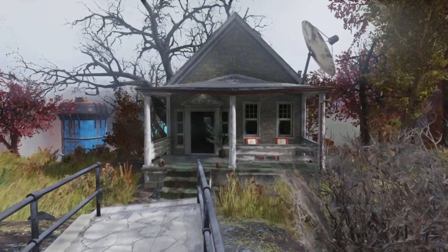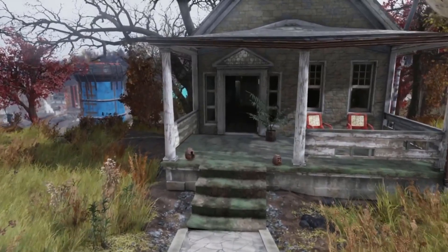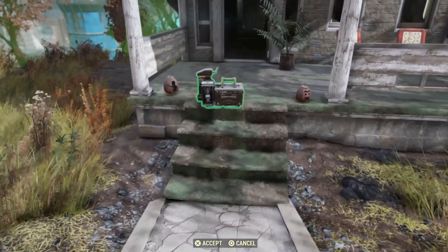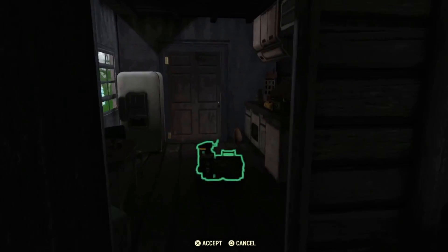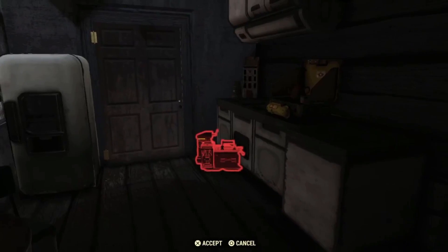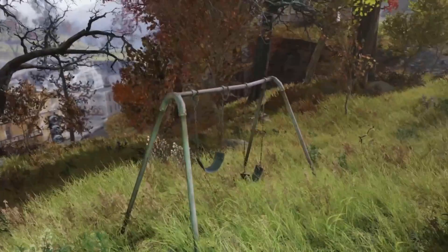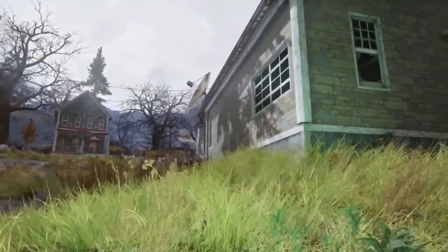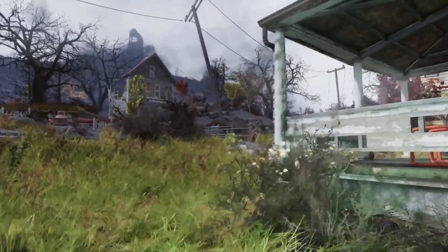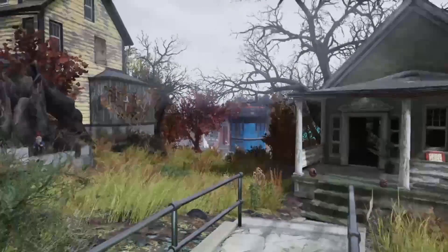Next up we have this lovely little house outside of Charleston. A lot of people build here — I've seen so many videos on it, but I've never personally built here myself. It's really great for a pre-existing structure. You've got an entire furnished house inside. You can't actually use the bed, so you'd have to place a sleeping bed on top of it. You've got a back area where you can add whatever you like, plus a dog house and a swing — you can't use the swing, but it's there for decoration. It's right next to Charleston, so perfect for XP farming.